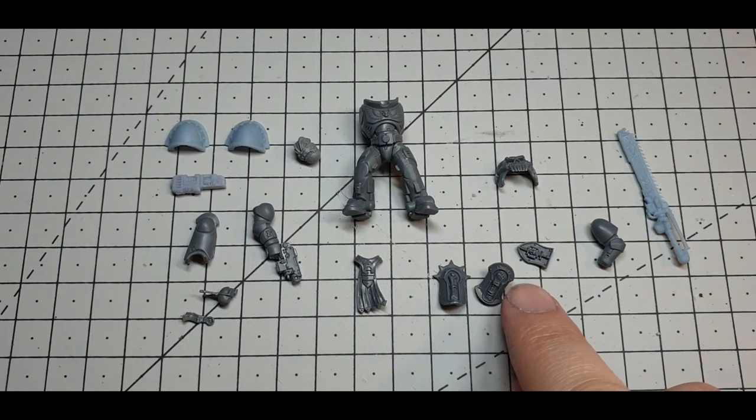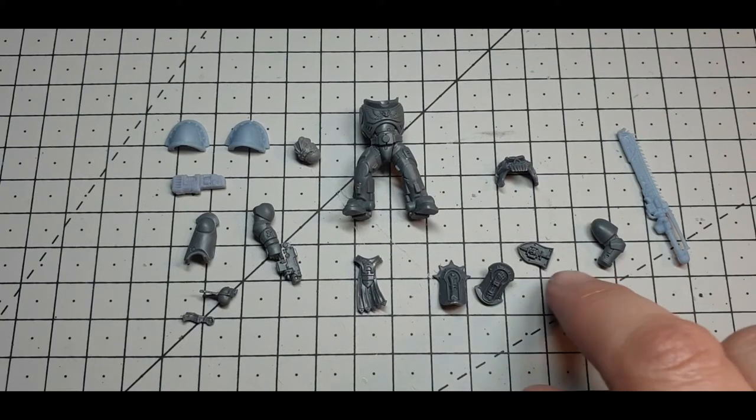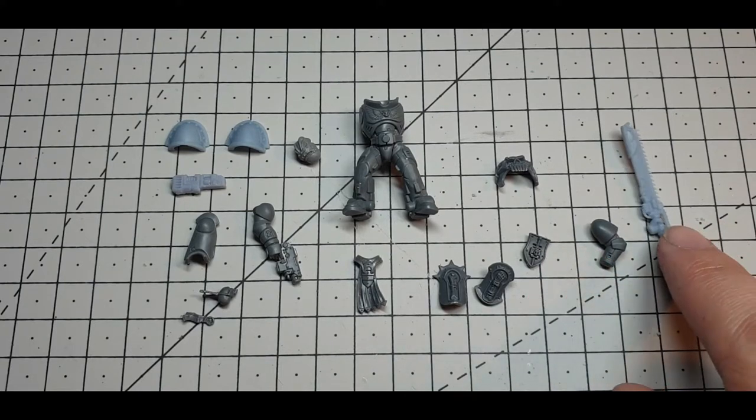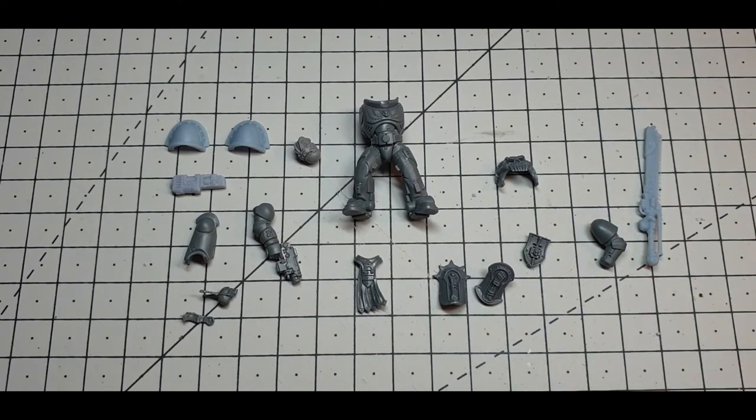I've pulled out a couple of pieces from Lord Relictor from Age of Sigma — a shin piece and an arm piece. They look really good and should fit this guy pretty well. There's also a fairly ornate shield with Terminator Honours, and a 3D printed piece marked as Teeth of Terror — it just looks like an exceedingly ornate chainsword, which is pretty cool.